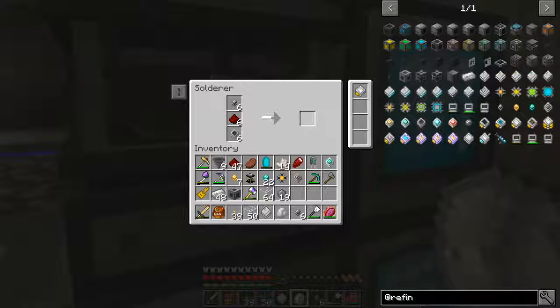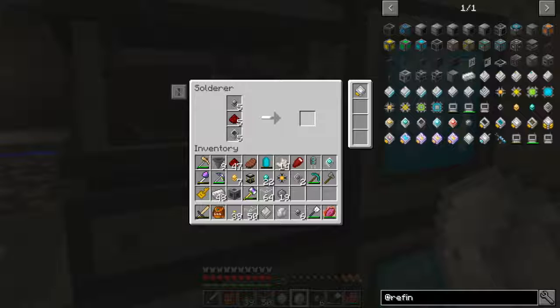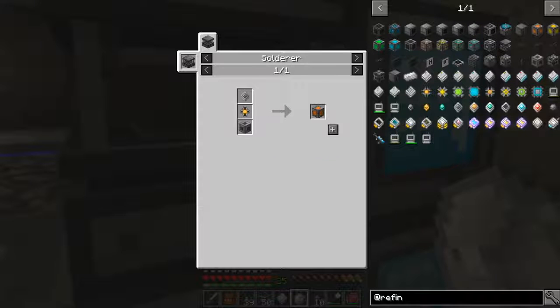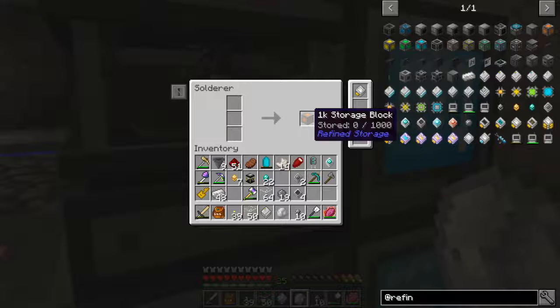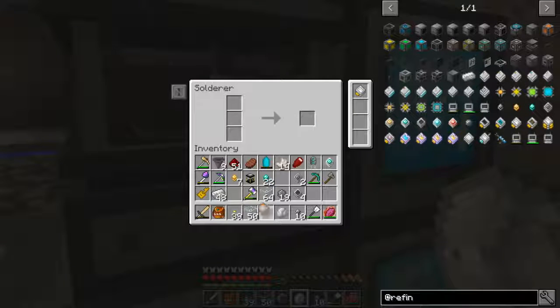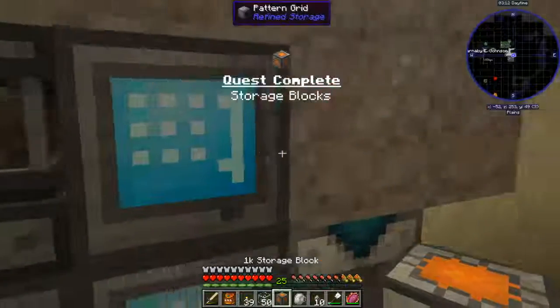One of the reasons I don't want to do these parts ahead of time is I kind of don't want to waste stuff. I don't want to make too much - I mean I know we're probably going to use it, but I just feel like I'm wasting it if I make too much at the same time. Here we go - one case storage block, yay!